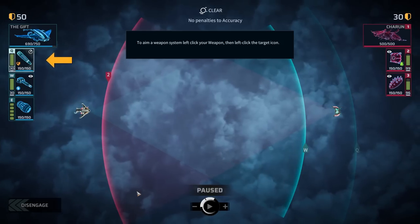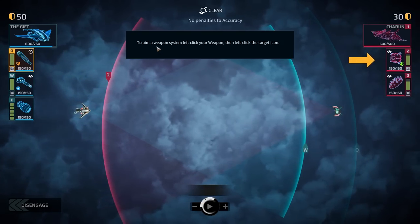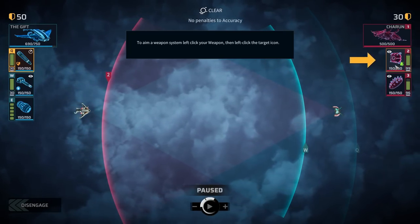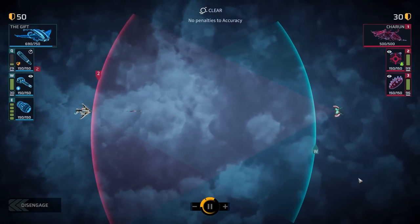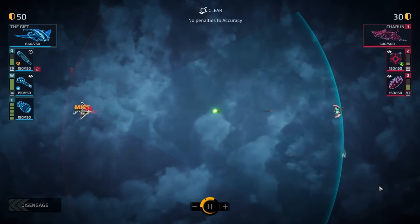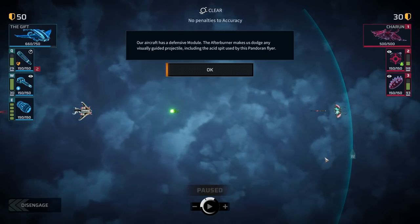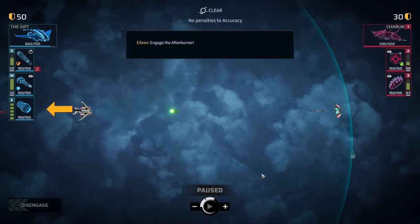Return fire! Aim a weapon system — left click your weapon, then left click on the target icon. That's got some sort of acid blaster. Missiles away! Our aircraft has a defensive module — the afterburner makes us dodge any visually guided projectile, including the acid spit used by this Pandoran. Engage the afterburner!